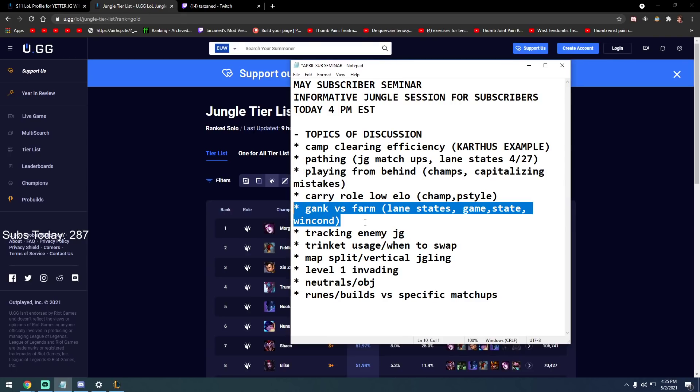Champions like Skarner, Nunu, Volibear are god tier — front-lining and letting your teammates carry. We kind of went into the leveling stuff too. If you're in a situation where you just based, spent all your gold, and you're really close to a level — still farm because you want to get that level and then look for a play. You want to be at your strongest. Do those two or three camps in your top side before ganking — unless you spot an actual gank opportunity.